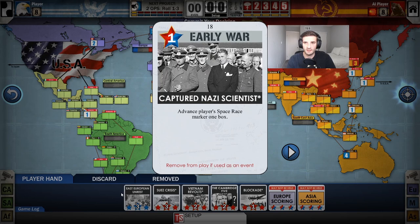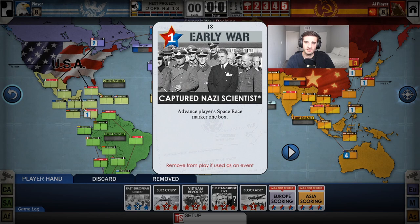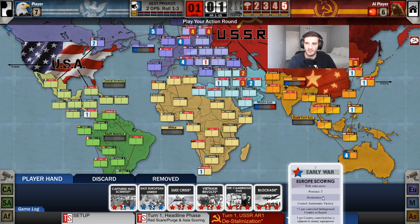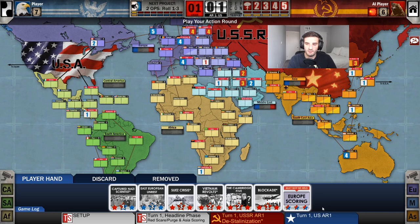There are also neutral cards — you can tell because the star is half red, half blue. That means it's a neutral event anybody can trigger, good for whoever triggers it. With your own cards or neutral events, you can decide to trigger the event or use it for operations. The last type is scoring cards — these do not allow you to do anything but play them. You cannot hold a scoring card; you always get one card more than action rounds you have, but if you hold a scoring card, you lose the game.